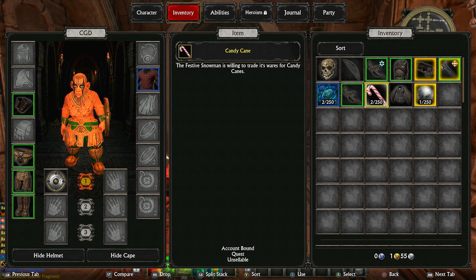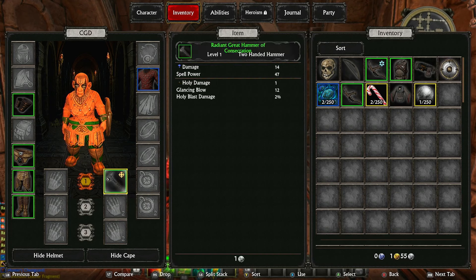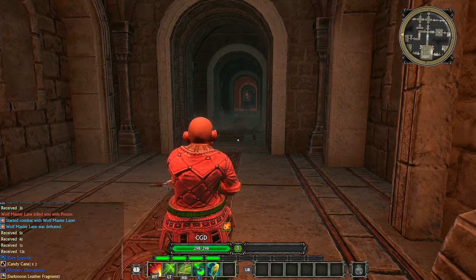My character doesn't look very happy. What's this we've got up here — a level one two-handed hammer. Can we put that in the other hand rather than the bow? Oh there we go — it's one or the other. I think I'll stick with the bow because we're having some success with that. Right, let's crack on.